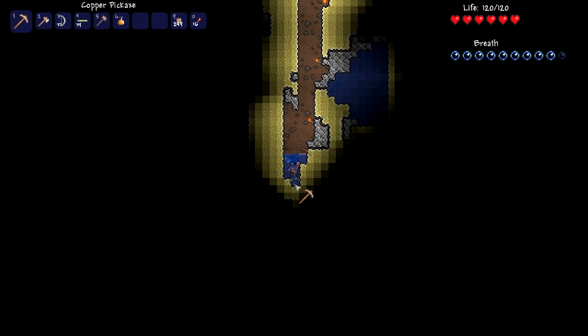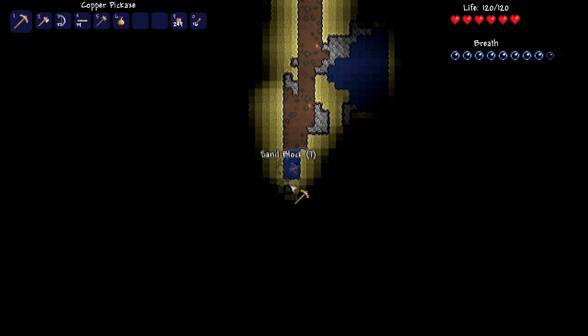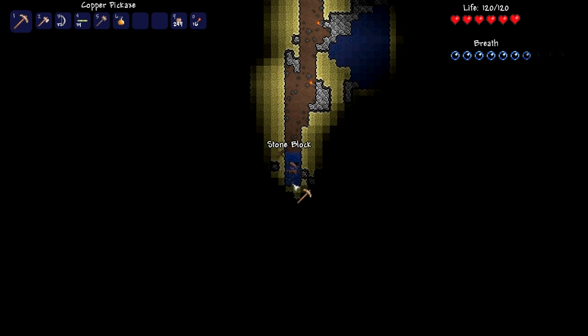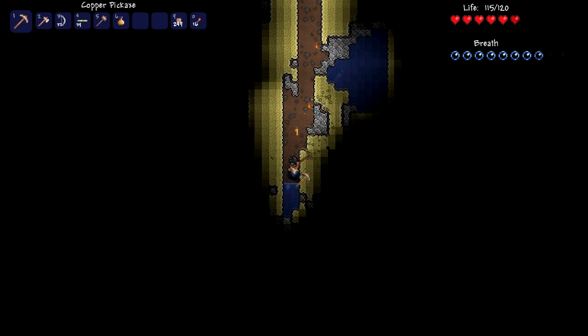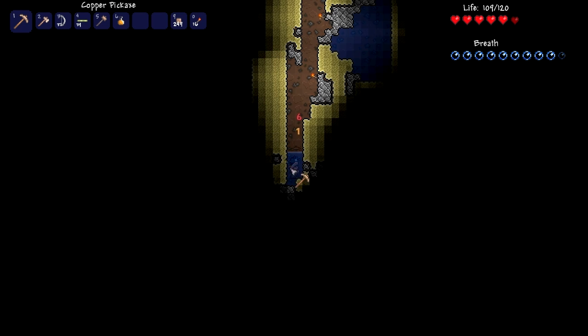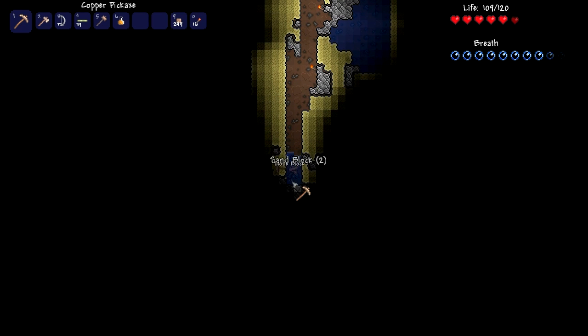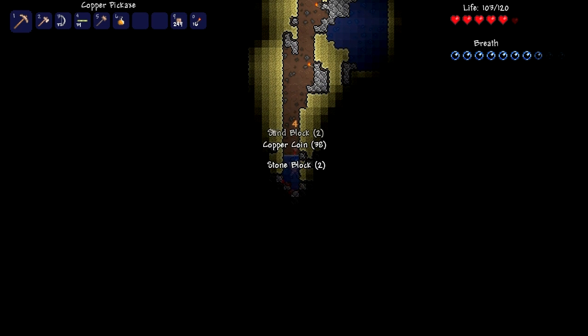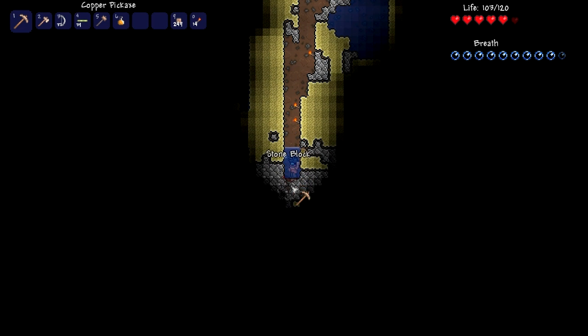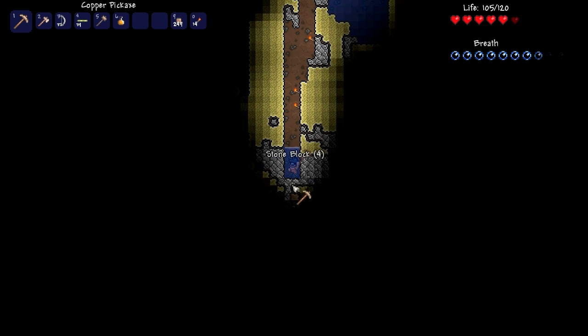We're going down the sand crater. Worm — don't even think about it, you're not welcome here. I'll chop you to bits. Oh — giant cave worm! Get out of here! Oh no. Get out — no. Grand. The sand is making things so difficult for me here. I'm going to have to stay down here until I find something. I feel as if there should be a way out of here somewhere around here.